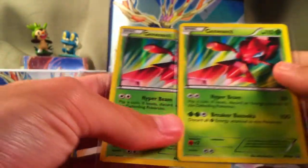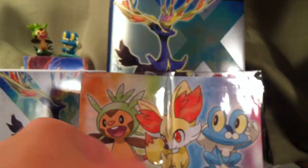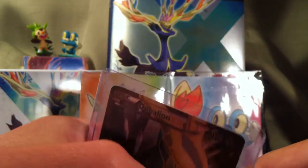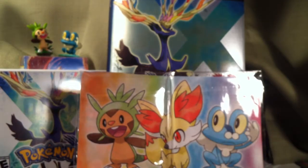So you get two promo Genesect, including one in the Pokemon Catcher slot. You get a bunch of reverses, we got a Full Art Cobalion EX, a bunch of other reverses in the theme deck, and an awesome pin. Thanks for watching guys — go check out our other videos, especially that Froakie box we opened today. Thanks for watching, bye!